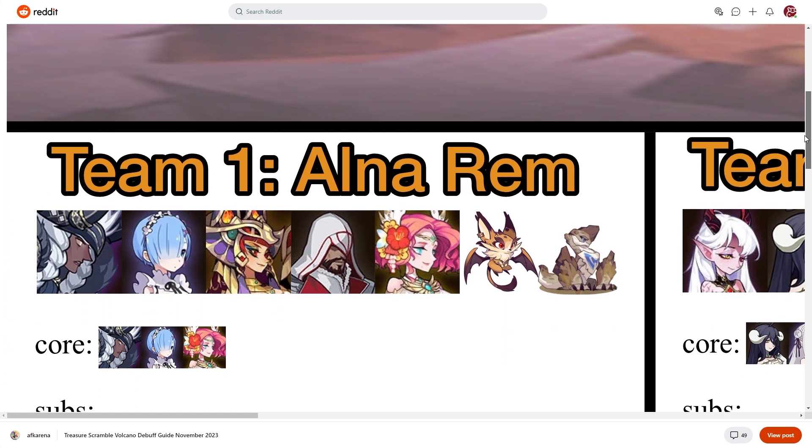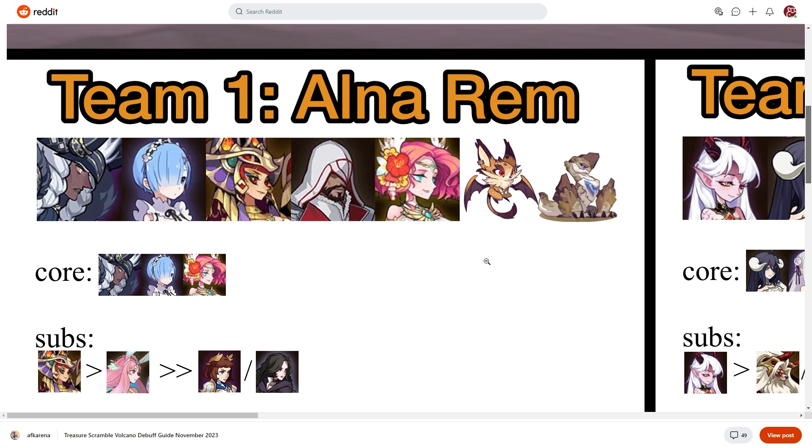We're going to start on the left-hand side looking at Team 1, which is the Rem team. This has been a team through a lot of different iterations that works incredibly well. You can see we have Sofia in there, we also have Damia, and with the rise of Azio, Azio has made a presence in this formation. Essentially within this formation, Rem will do a lot of damage, Rem will get them low, Azio will finish them off. You also have the buffs and debuffs as well as the immunity to death from Damia, and Sofia as a buffer and shielder.